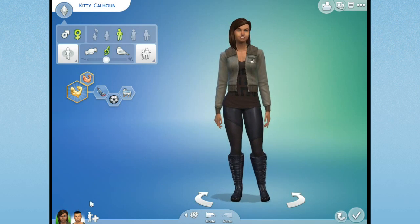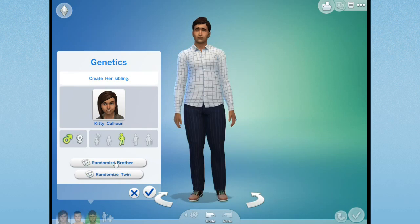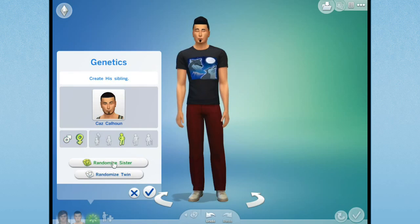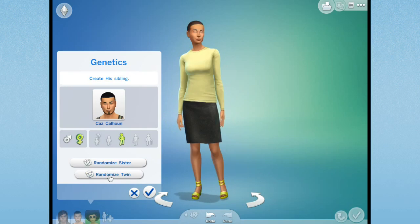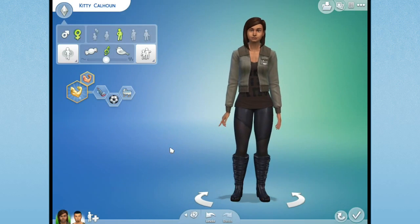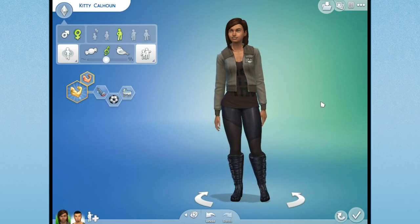That tells us the very first thing we'll do with this household is have a huge family - that's a new challenge for when we get The Sims 4 going. We can randomize siblings to get a good idea of what some of their kittens might look like. Wow, there are some pretty diverse genetics going on here! Randomizing twins gives us an even better idea. There's going to be a pretty diverse set of family members from these two. Next month we'll have Kitty and Kaz with their huge little flock of kittens - their family moving, grooving, and growing in The Sims 4. See you guys then, bye bye!